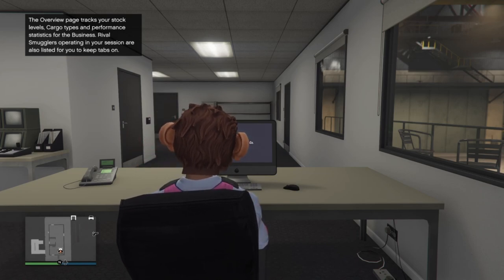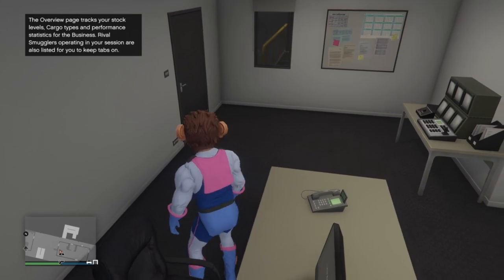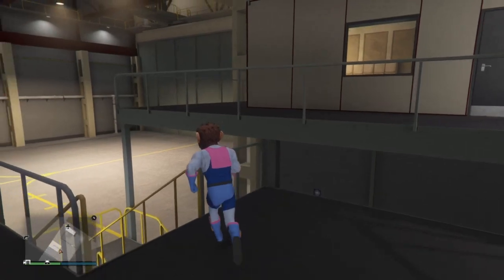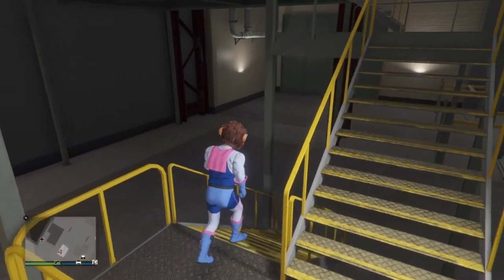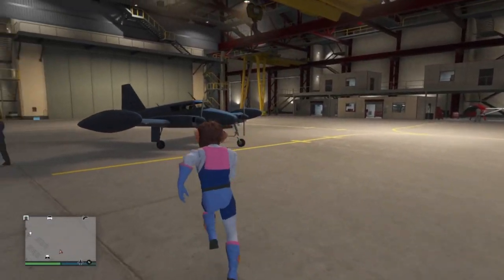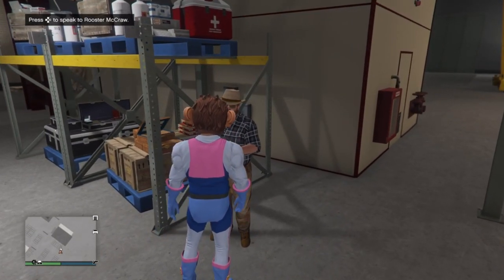We're going to start this glitch — like I said, it's really quick, really simple, really fast. Get on this before Rockstar gets on it. So I'm going to go down now and make our way to Rooster, which is the guy that sorts all the crates for you.